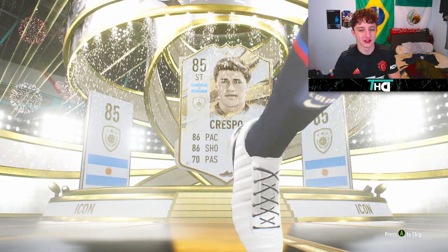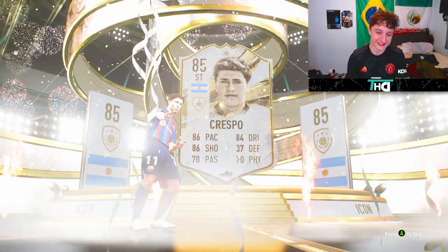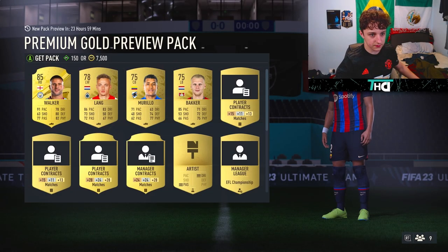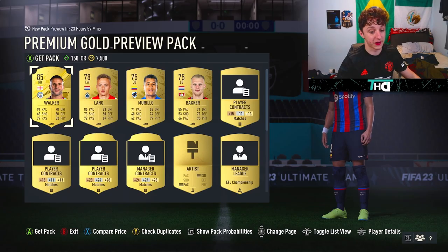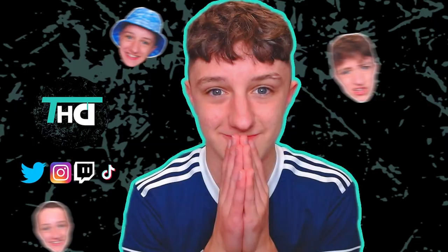Oh no, it's Crespo isn't it. God, it's Crespo man — that's tough, that's tough. That's 65k bids. Oh, a walkout from the 7.5k pack — well, that's a bad little preview pack. I'll just make my money back. Free Crespo, let's go.